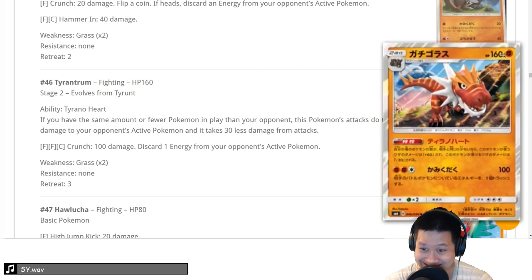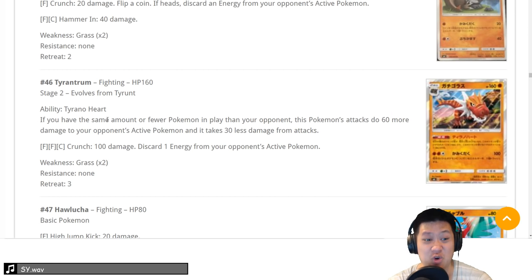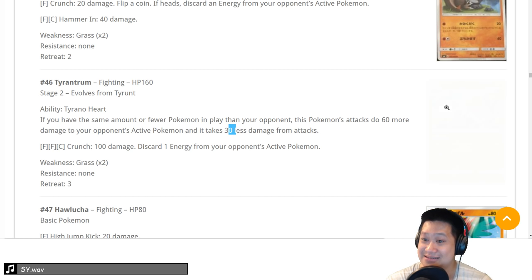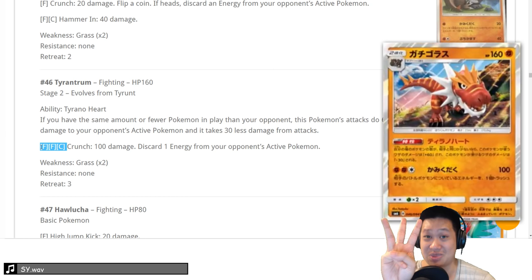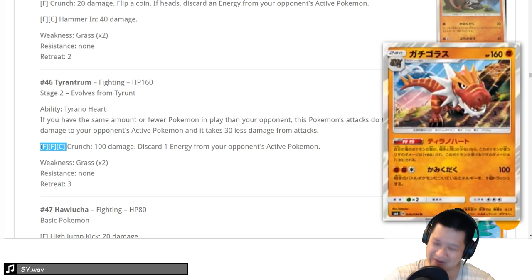Pteranodon — 160 HP, fossil. Look at what they're giving this thing: Pteranodon Heart ability. If you have the same amount of Pokemon or fewer on your bench, it does 60 more damage and takes 30 less, making its effective HP like 190. And 160 base plus 60 is 220 — love that number. With a Choice Band you one-shot Buzzwole. When that condition is met, you also get an energy. With Carbink and maybe Alolan Marowak, it's fun to charge up. This is a 3 — I'm not seeing the tournament potential, but I see the fun.